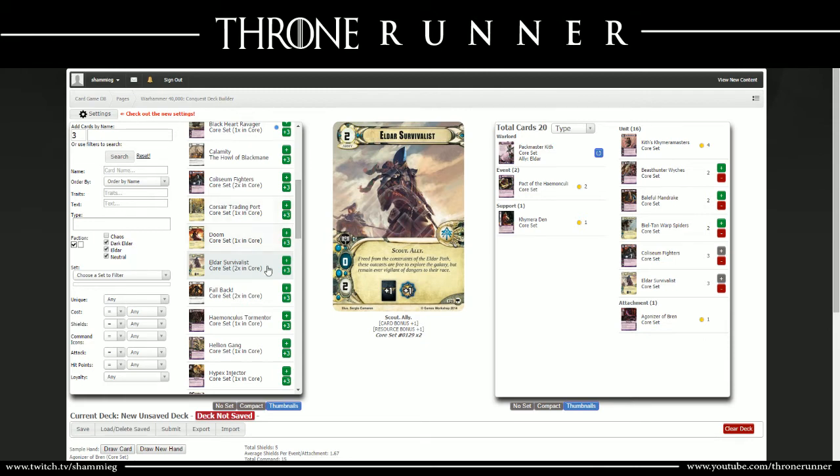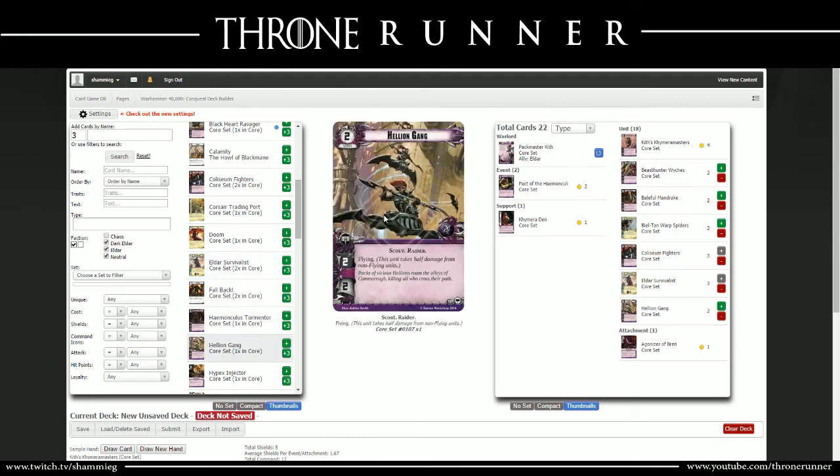Next is the Hellion Gang - two copies of those. It's a triple-two: 2-cost, 2 attack, 2 HP, 1 command icon, and flying. Pretty self-explanatory - just a nice cheap unit to get out on the board and do some damage. Nothing spectacular about this card other than the fact that it's just nice fodder. It has flying, but that's not really important when it only has 2 HP.